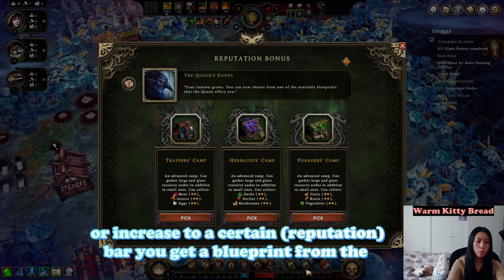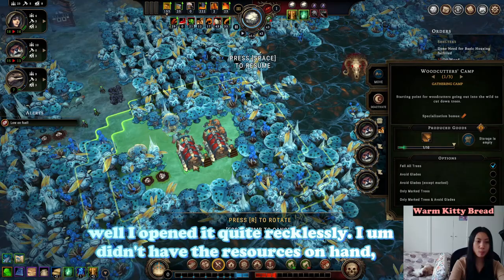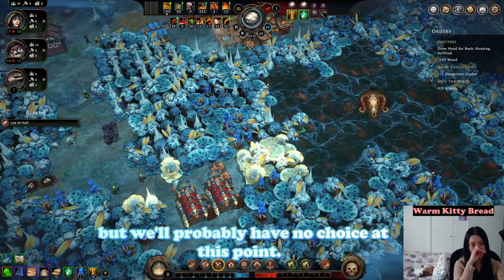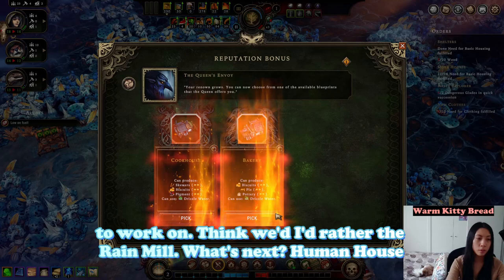Every time you complete or increase to a certain bar, you get a blueprint from the Queen's Envoy. I'm a bit scared because last time I opened it quite recklessly and didn't have the resources on hand, but we'll probably have no choice at this point. Let's deliver that and that — so now I have two blueprints to work on.